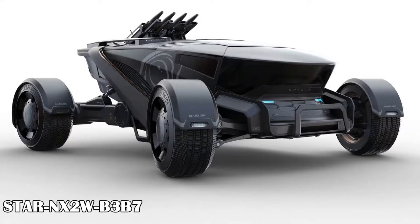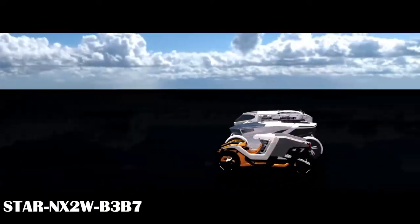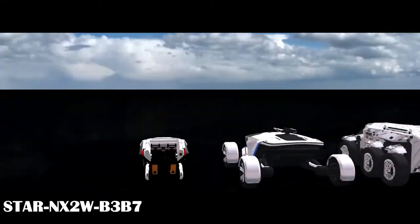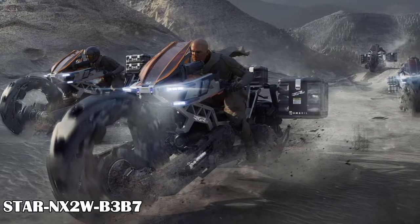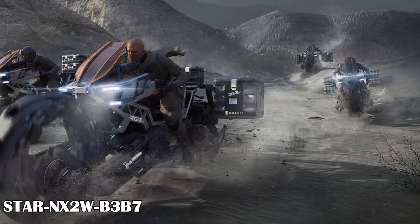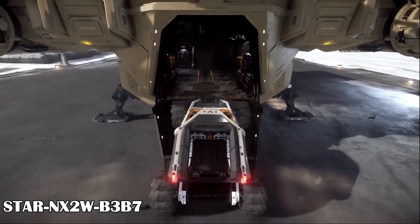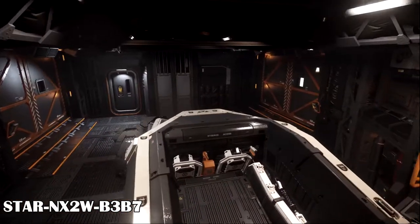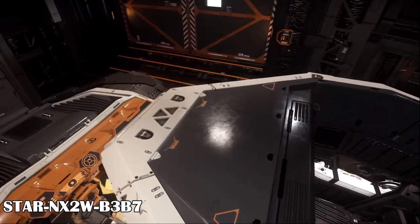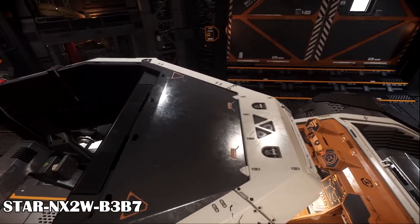We'll have to see how the future Origin G12 or RSI Lynx buggies will fit. The G12 looks sort of tall, and we have no images at all of the Lynx. The future Tumbral Ranger motorcycles should definitely fit once they release, as they should fit even in an Adventure Titan. There are also rumors of a Drake Mule ground vehicle coming up for the Fleet Week show, so keep your eyes and wallets open for that one. Some say it might be a single-seat vehicle, so it shouldn't be too large.